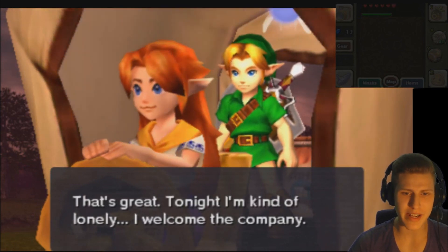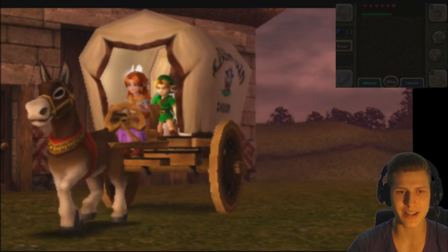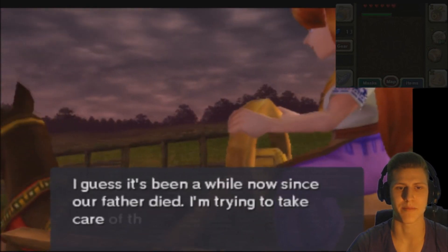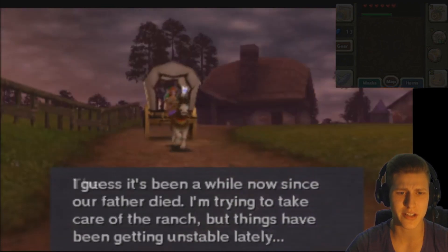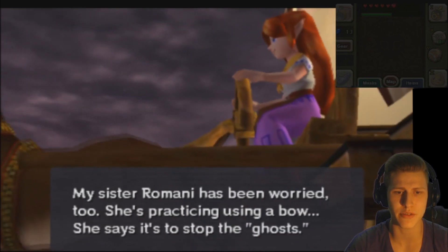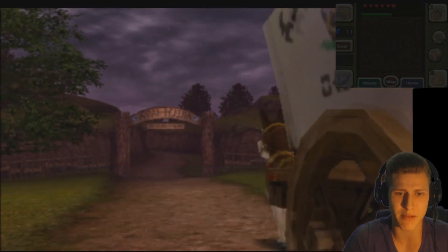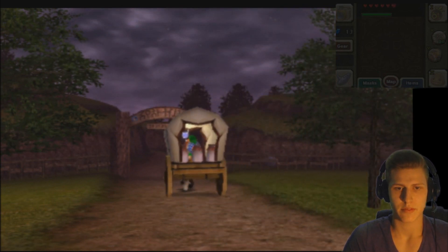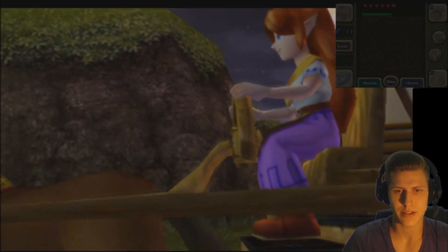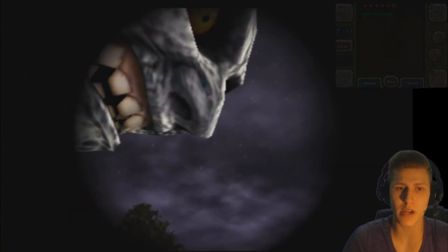A lovely ride — tonight I'm kind of lonely, I welcome the company. Who needs cars if you have a donkey horse wagon? 'I guess it's been a while now since our father died.' Oh, that's sad. 'I'm trying to take care of the ranch. The cows have always seemed bothered and frazzled and I'm finding broken balls everywhere — who's doing it? My sister Romani has been worried too, she's practicing using a bow to stop the ghosts — she was right. What are the townsfolk saying about the moon? It's bigger than before, isn't it?' Okay, it's time to deliver some milk.